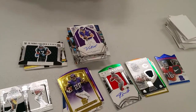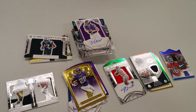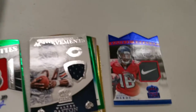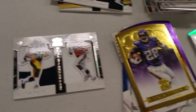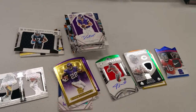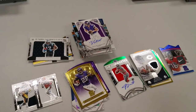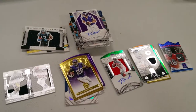More for the sorter. What did we get there? Jameis Winston one-of-one Nike. Look at that Walter Payton. Alright, now to pop open six boxes of Panini Playbook — two, three, four, five, and six.